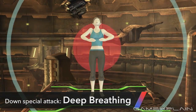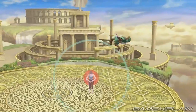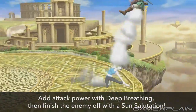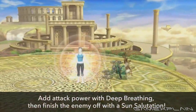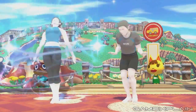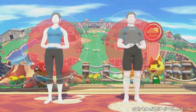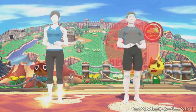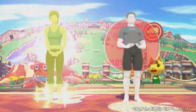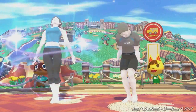As Sakurai stated, the Wii Fit Trainer's down special will be Deep Breathing. Unlike a lot of moves in Smash Bros., it is designed as a buff for the trainer, increasing the strength of her attacks. However, the circle that appears when she uses the move is timing-based and not automatically done. We can see proof of this when both the male and female trainers perform the special — she succeeds and he fails. It's even possible to see their exact timing if you slow down the footage. She activates just a little before the line reaches the red circle while he does it just a little after. This probably means that the timing is relatively forgiving as long as you activate it before it enters the red circle.